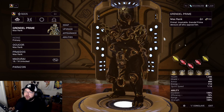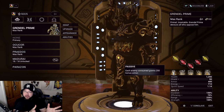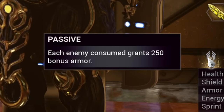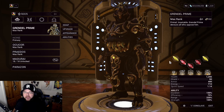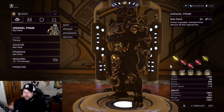Starting things off with his abilities, let's talk about his passive real quick. Every enemy consumed grants 250 bonus armor. That's everything for his passive - the rest is centered around his first ability, so let's talk about that.